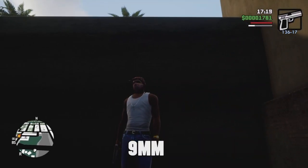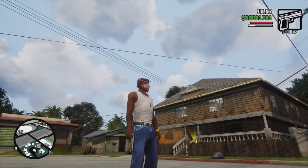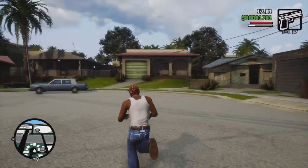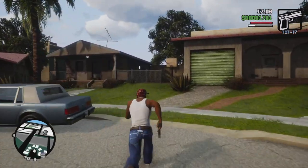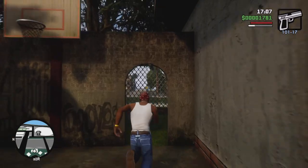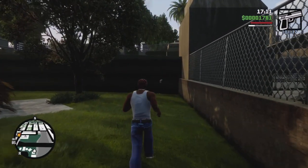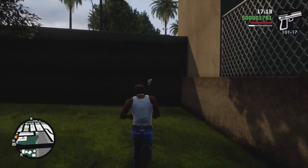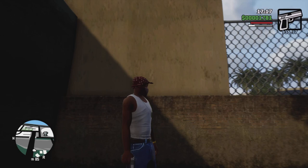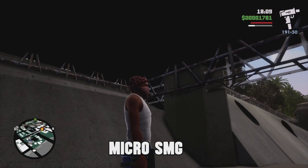The very first gun we're going after is the nine millimeter pistol. This weapon is located right here in your hood in Grove Street, right behind the big homie's house. Head back to where they're playing basketball, hang a left, and right over here behind this house will be your nine millimeter pistol. Sweet — now you have a new weapon to play around with starting off.